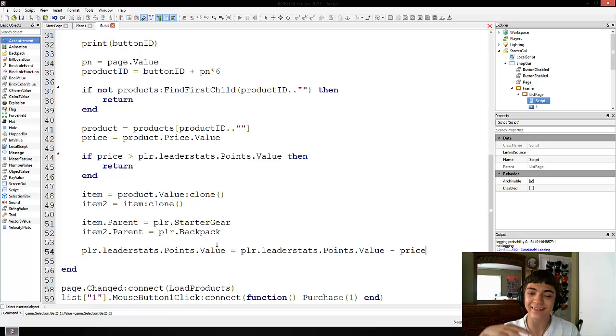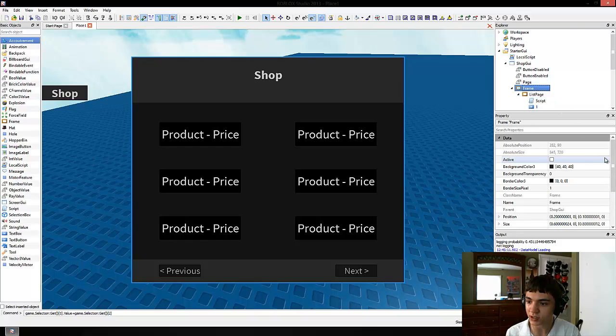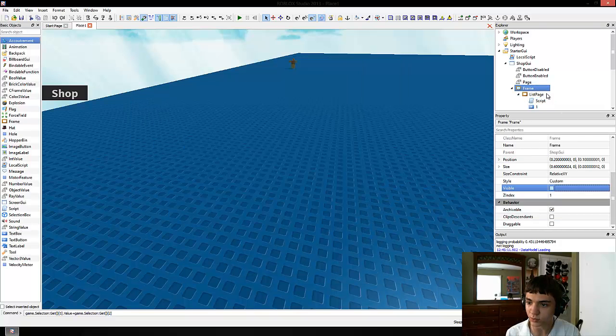In the case that the price is not greater than what they have — that they do have enough money — it's just going to continue on, and at the very end it's going to subtract the money or the price from their points. What's really annoying me is the fact that this frame is visible by default, so we're gonna fix that.